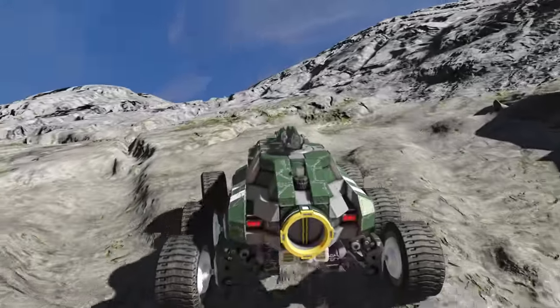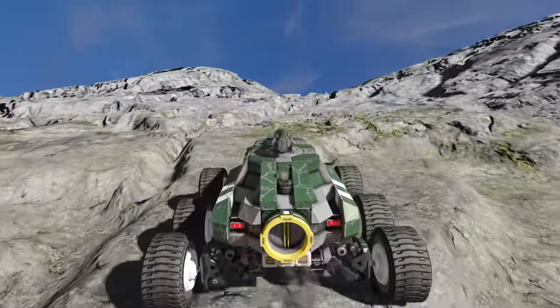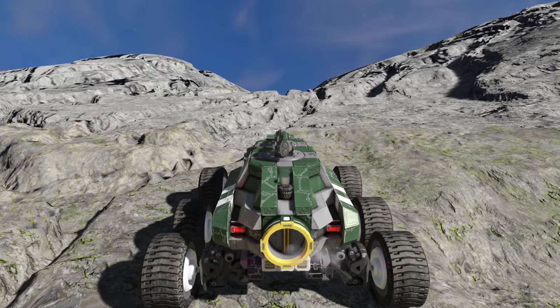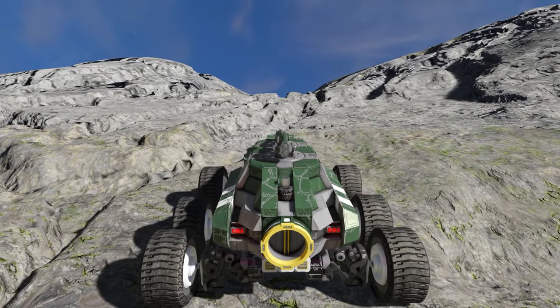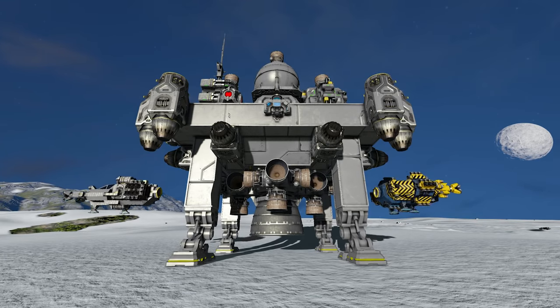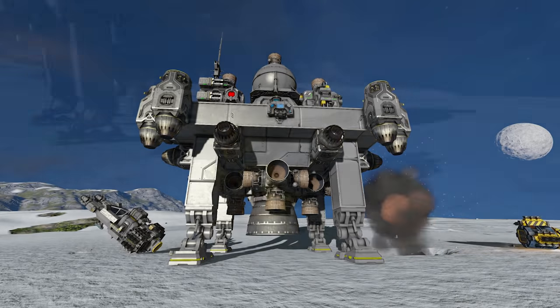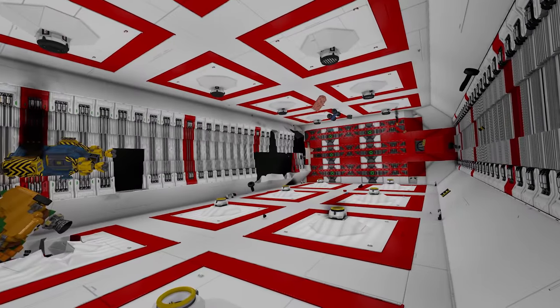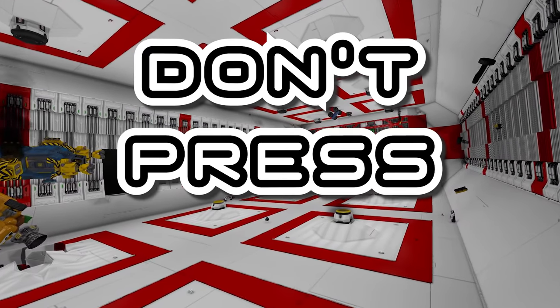Whilst pressing P for parking feels like a handy shortcut, getting into the habit is really bad because it switches the lock on your handbrake and all your connectors and all your landing gear at the same time. That means if you have a ship or rover with lots of connected ships, every time you park and unpark they all fall off. Unless you want to be rebuilding your mining ships constantly — or in a worst case, the interior of your hangar — don't press P.